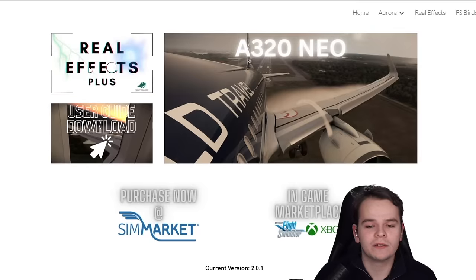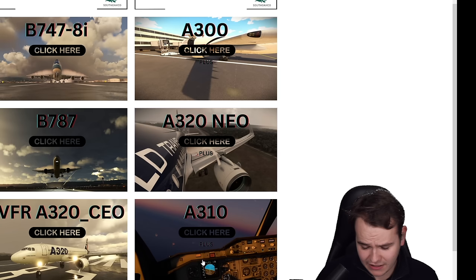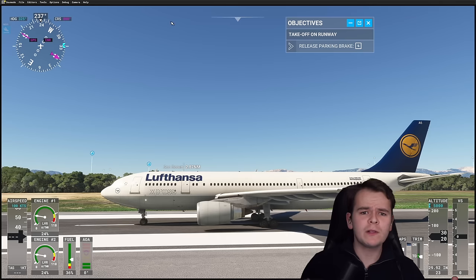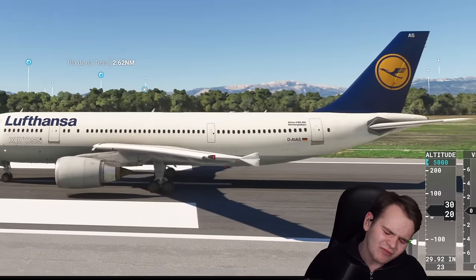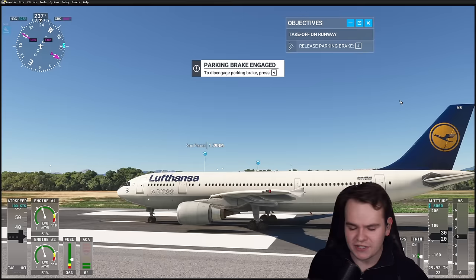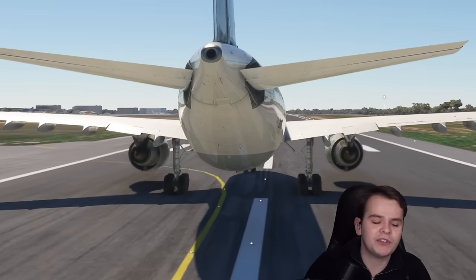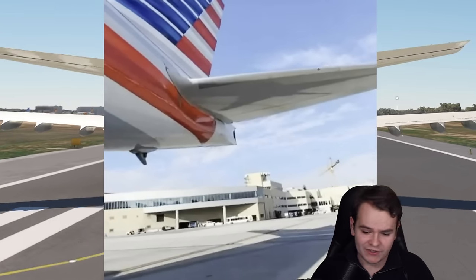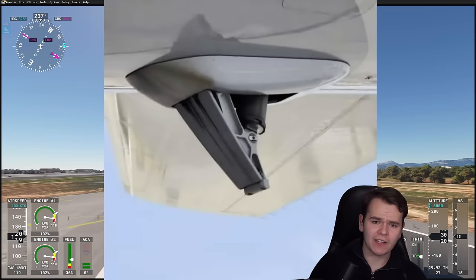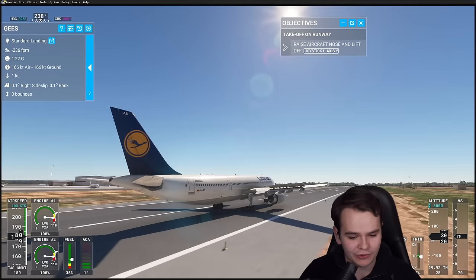All of those are simulated in the new Real Effects Plus version, which is interesting. The three planes we have here that can do all these — tail strike, wingtip strike — aren't even that long. We also have the A300. This one is definitely not a small airplane, but it's not necessarily long. In fact, it's quite hard to get a tail strike on this one because it's relatively short and doesn't have any tail strike protection shoe down there — unlike longer planes like the 737-8 or the A321, which are kind of designed to even withstand tail strikes.